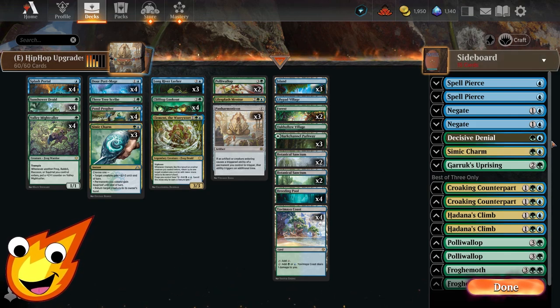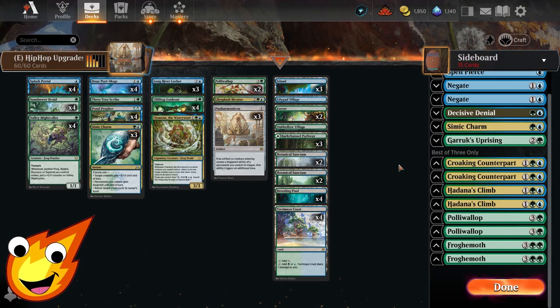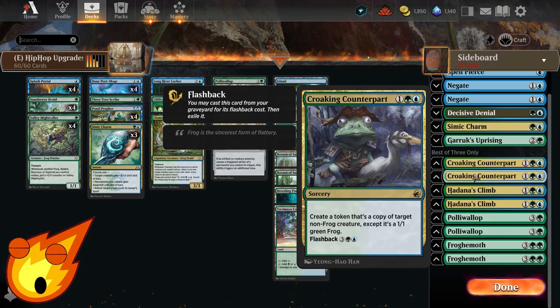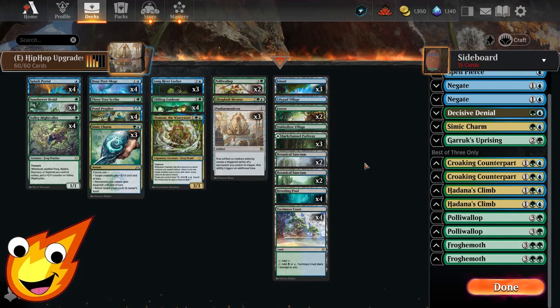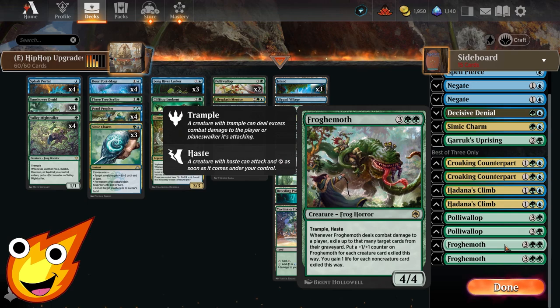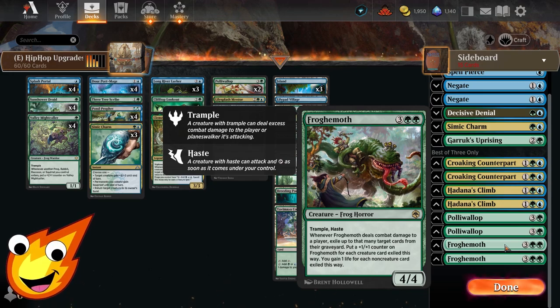For the sideboard upgrades, you can keep the budget version as-is, but some spicy options include: Hadana's Climb for consistently putting plus one/plus one counters on creatures — and if you flip it into Winged Temple of Orazca, all your frogs can get flying for easy evasion. Croaking Counterpart is a fun option to steal or copy a creature and make it a frog. For graveyard hate, Froghemoth is a great finisher with trample and haste — it exiles cards from the opponent's graveyard when it deals combat damage, putting counters on itself and gaining you life for each creature exiled.